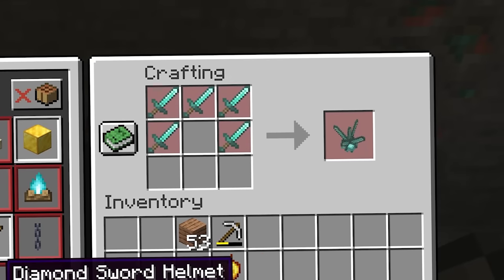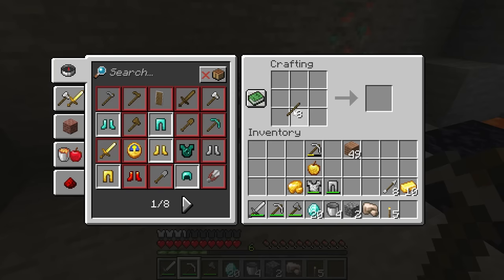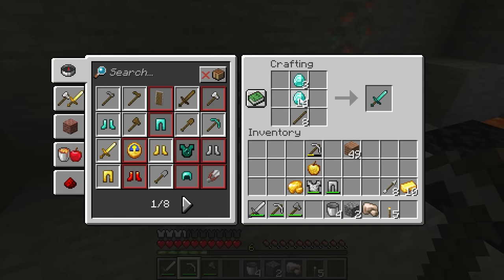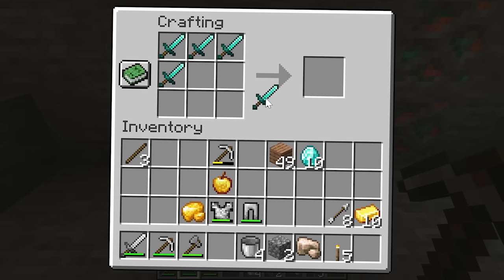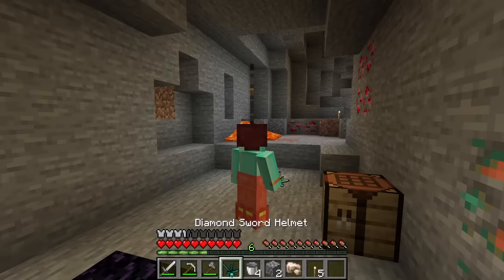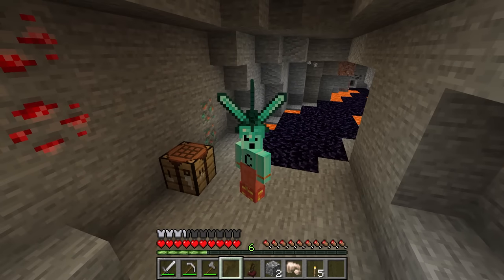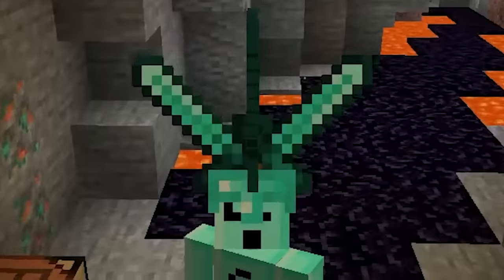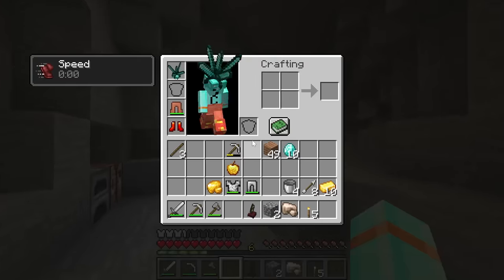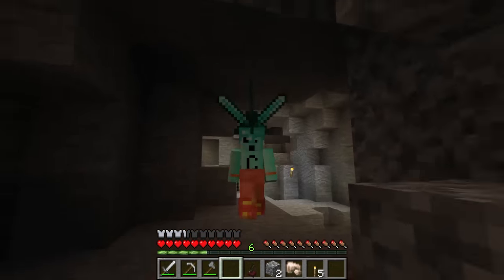The diamond sword helmet — how could you look at that masterpiece and not absolutely need to make it? This recipe is ridiculous. So we swap out our bow helmet for the diamond sword helmet. Does it give me... oh, it gives me speed! That's fancy. I wonder if I can stab people with it.